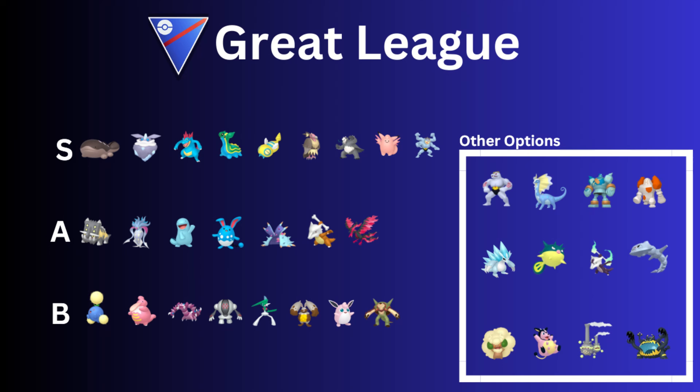Moving on to the A-rank, we have Bastiodon. SmackDown was nerfed — fair enough — but if it's walling a Pokémon, it's walling a Pokémon despite that nerf. It does affect it for sure, but it's still a Pokémon that is just going to completely wall off any flying type. There are also a lot of Pokémon in this meta that do really well against Bastiodon, so just something to keep in mind.